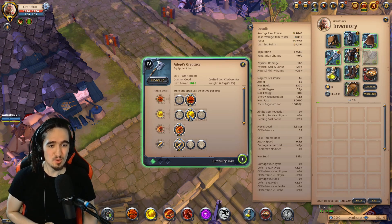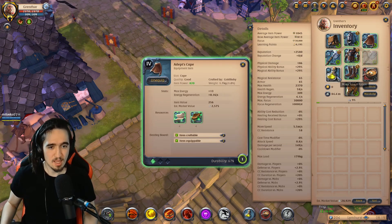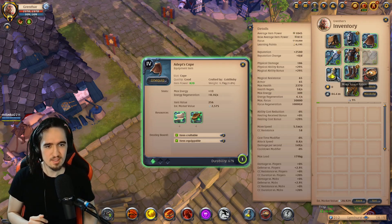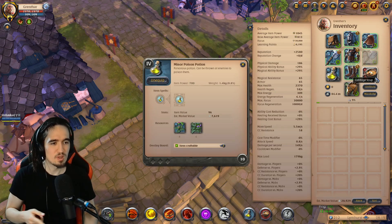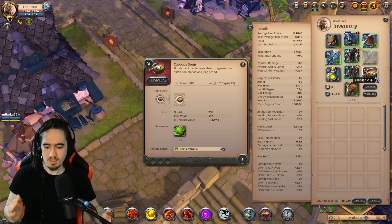Adept's Great Axe, second Q, second W, first passive. Just a plain or normal cape that you can replace with loads of things. Some poison potions — always bring more than you think you need. And cabbage soup, which again you can replace with a lot of things.